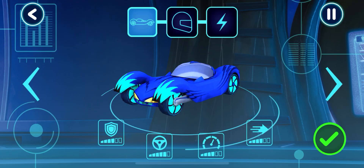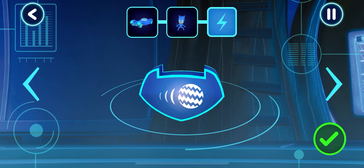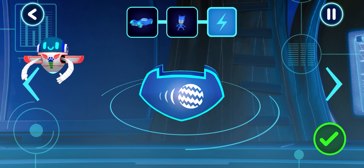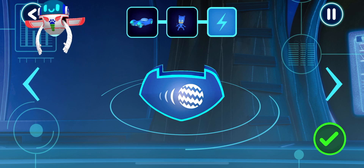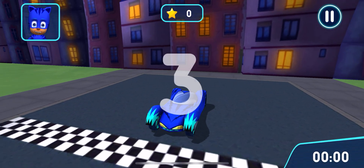Let's pick a vehicle to drive. Pick a driver. Pick a power-up. Swipe to see more. Now, let's go for a drive. Time to try out your track.